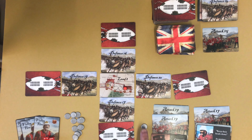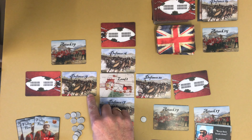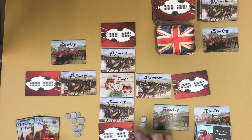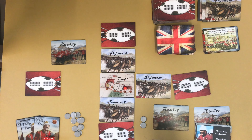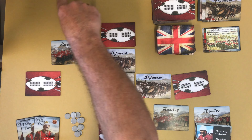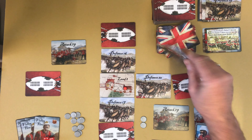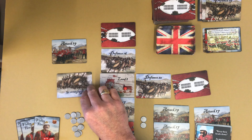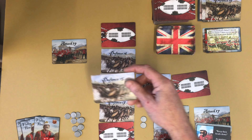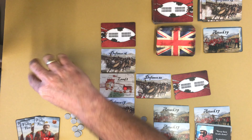So there are two ways the British can win: killing all the Zulu deck, or the relief column arriving. The Zulus win if you can't play an attack card and can't fall back. So let's go again — we've got one ammo, we do 19 against this 19. I'm not going to roll the dice so I can collect another ammo. We kill it — it's got the icon on it so we draw a reinforcement. It's a relief column card, so the relief column advances one space; we discard it and redraw.